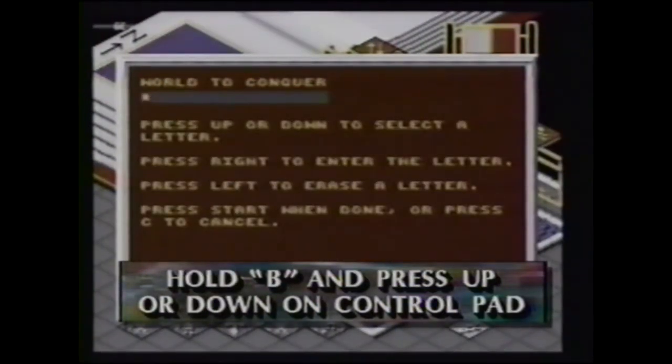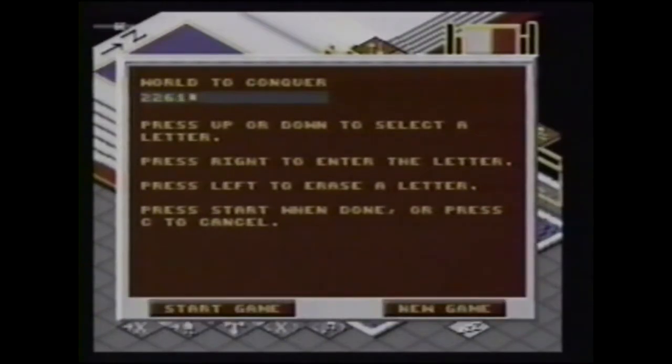First, select a new game at the opening. Next, hold down button B and press up or down on the control pad until you see numbers appear on the screen. Each number represents a different stage of the game. Use the control pad to select the different stages by choosing different numbers.